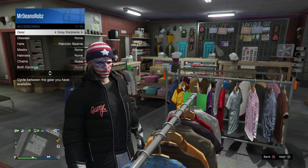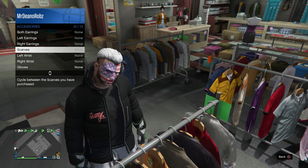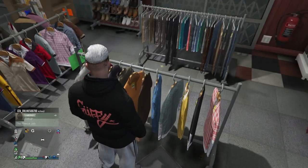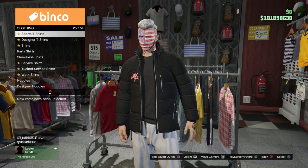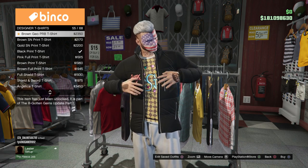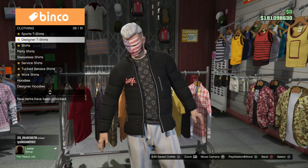Go ahead and take off all accessories such as gloves, hats, earpieces, and glasses. For me I'll take off my gloves, earpiece, and hat. Once done, go back into the top section, go to designer t-shirts, and put on the checked little designer t-shirt, which allows the merchant console to console to be this one right here.